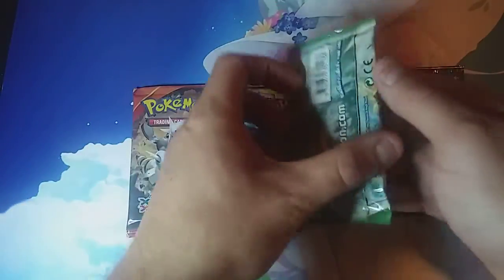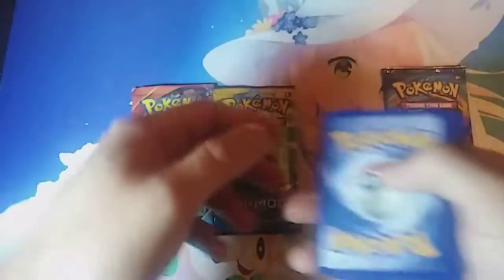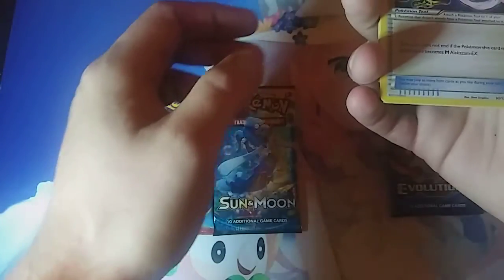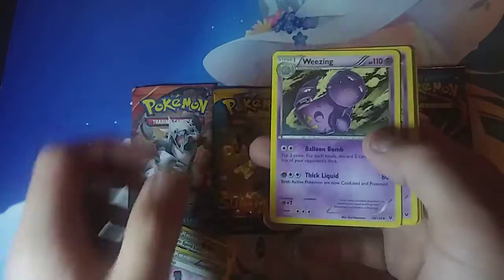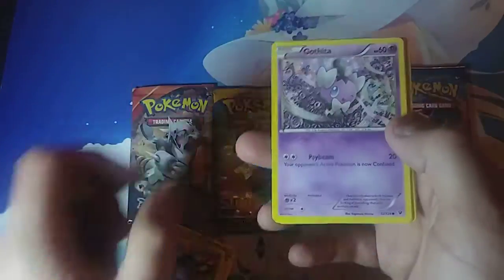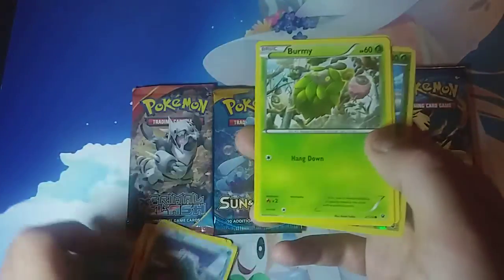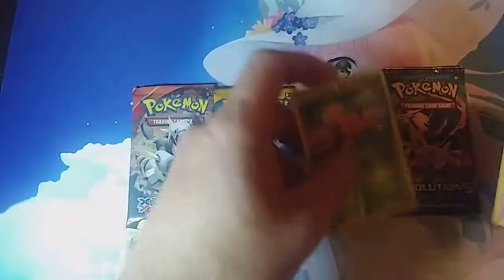Let's go ahead and start with Fates Collide. And there is the code card for Fates Collide. We got the Alakazam Spirit Link, a Fairy Drop, a Weezing, a Gothita, a Fennekin, a Sigilyph, a Burmy, a Lairon. And for the reverse we got Shuckle, and our holo is a Grumpig.